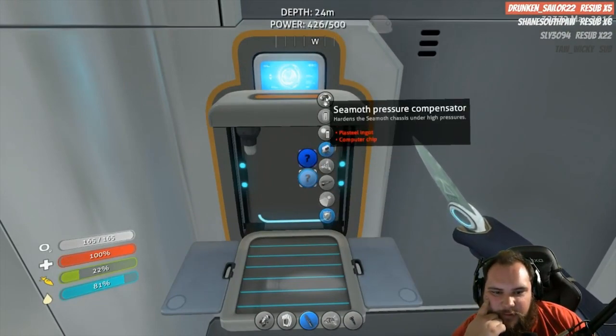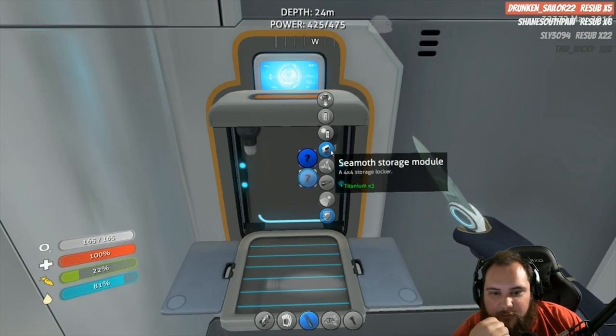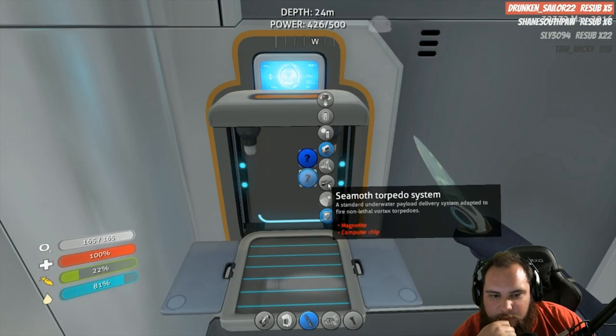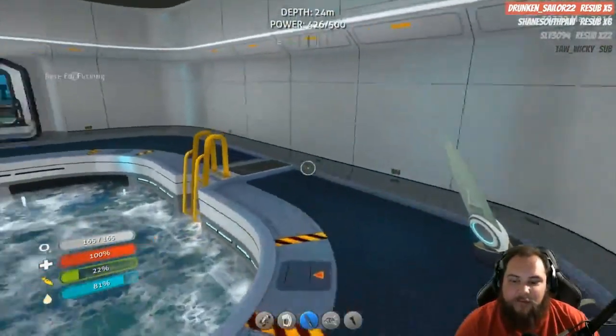High pressures, plasteel, computer chip, power efficiency, solar charger. Torpedo needs magnetite and a computer - I have magnetite. I totally have that.